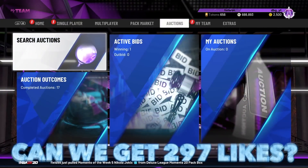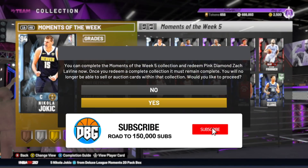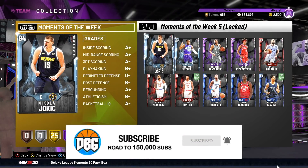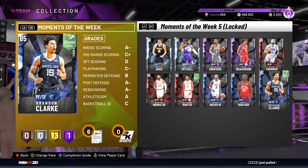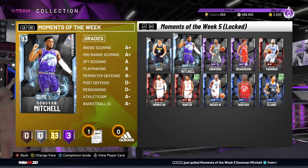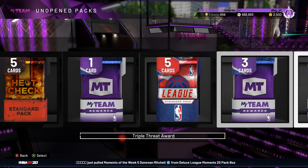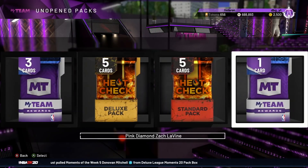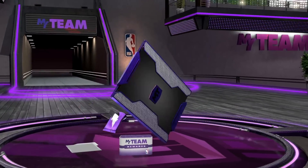So we have got all of these cards now — premium moments of the week — and of course we're locking in. Why else do you buy all these cards? These cards are all fairly bad. Like Fournier, Hunter, Mitchell is bang average, Yoke is just bad. There is no reason to get all these cards if you're not going to lock them in for a Zach LaVine, who apparently is the best card in this game or one of the best cards in this game.